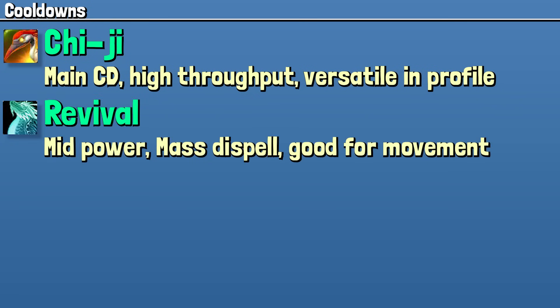Revival is a one-off button — it can be used as a mass dispel or a heal depending on your needs, and it will dispel anything we can dispel: magic, poison, and disease. This can be used as a heal during high movement. If you're running Upwelling, you can use Thunder Focus Tea into Essence Font with a full stack of Upwelling into some spot healing with Vivify and the cleave, for a really quick topping of the group — but it isn't sustained healing, so you'll need to be able to plant and heal after that. It's kind of a niche button, but it also can be a game changer.